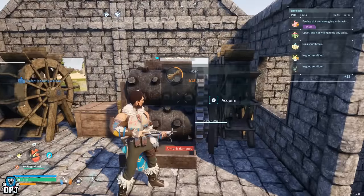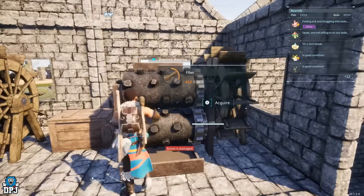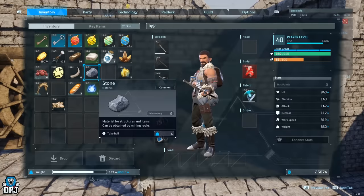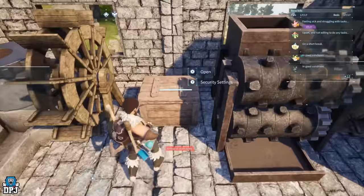Up here guys we have my mill to create my flour, and we have the - I can't remember what this is - I think it's damaged. It's my armor area; this creates the blue rot things, I can't remember what they're called. Either way, I'll put a box in between because you can get an old room combo.